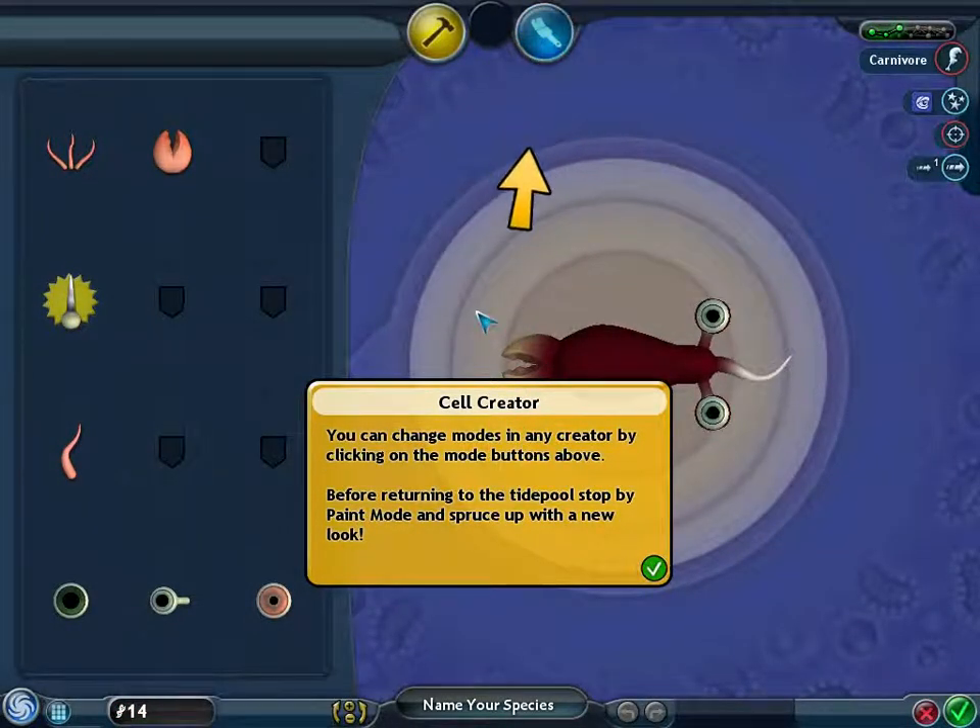Alright, so in the creator you can change models by clicking the mode buttons above before returning to the game. Stop by paint mode and spruce up your creature with a new look.